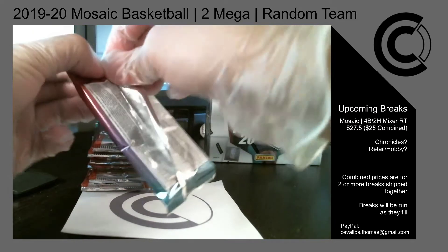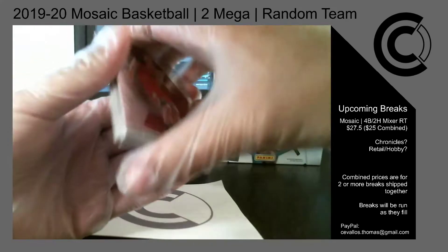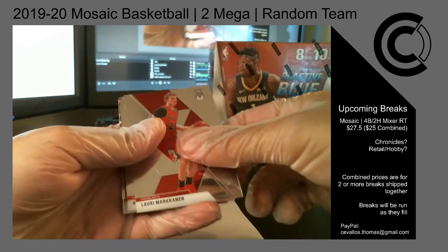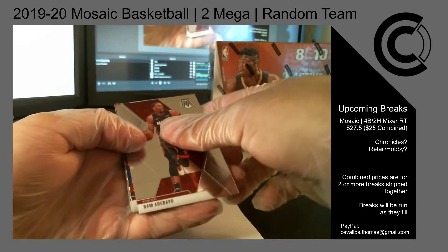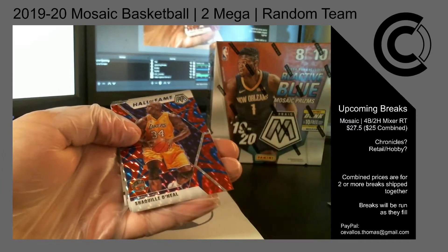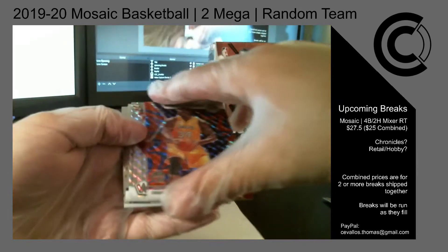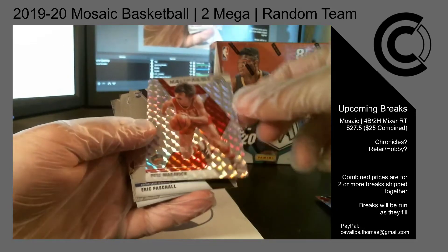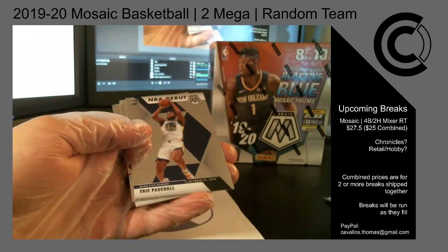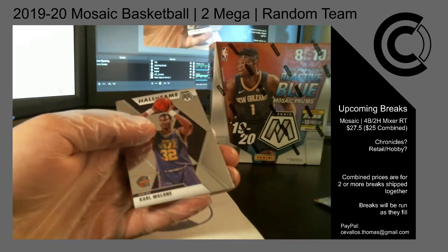Per pack or per box — you know, of course we are looking for the pink. Laurie Markkinen, Hassan Whiteside, Bam Adebayo, and Hall of Fame Shaquille O'Neal for the Lakers, Reactive Blue, and Silver — Pistol Pete, Hall of Fame, Silver Mosaic for the Hawks — Eric Paschal, NBA debut, Kevin Gellie base rookie, and then Hall of Fame Carmelo.